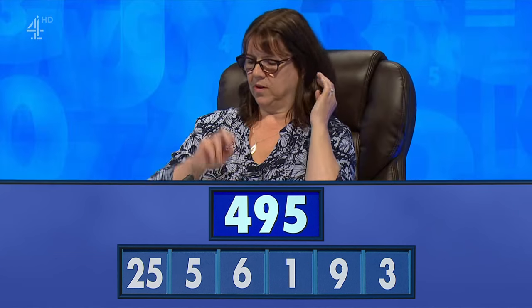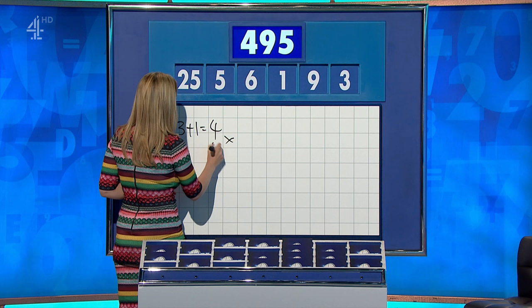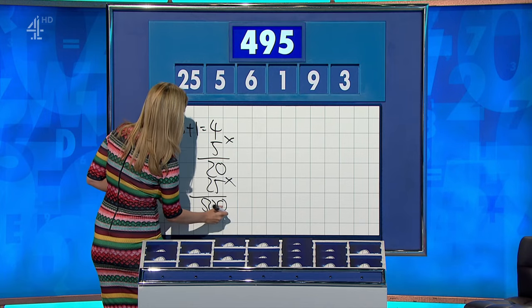Sue: one away — 494. Chance for Shazia. I have 494 as well. Well, you go first, Shazia. 3 plus 1 is 4, multiply by 5 is 20, multiply that by the 25 is 500, then minus the 6 — one below. Well done.